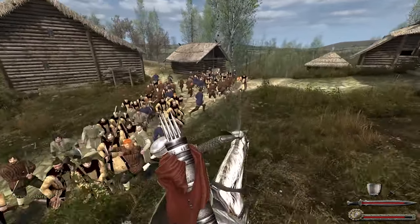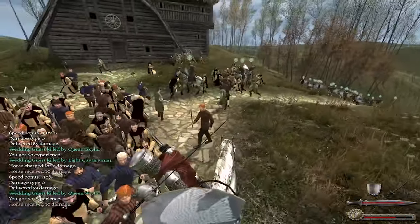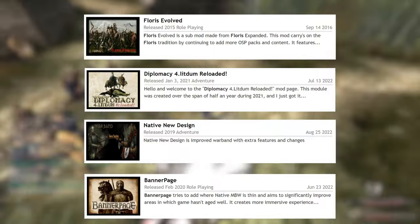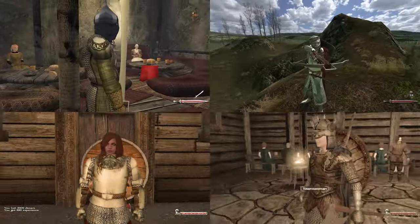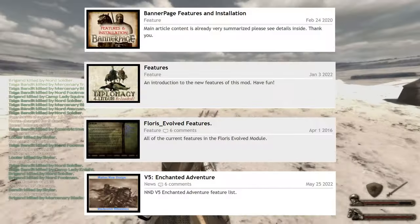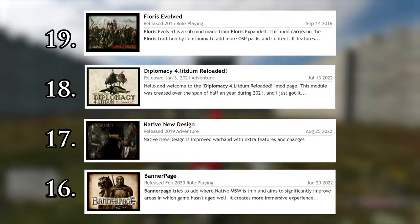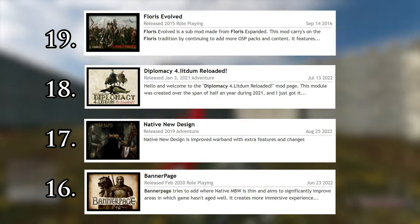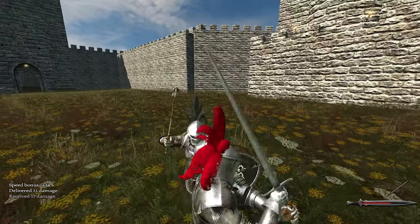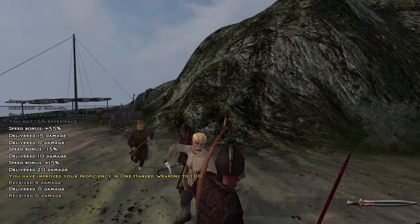Before we go to my top picks, we have some honorable mentions — mods that are really good that I enjoyed but would not choose as top picks and don't belong in any previous category. These are Floris Evolved, Diplomacy for Let Them Reloaded, Native New Design, and Banner Page. All of these mods were made with the same goal: to improve upon native Calradia by adding new features without changing much of the world or factions. Which mod you prefer will probably depend on the slightest tweak you prefer most. Banner Page seems the most ambitious and recently got an update that secured its spot. But what they aim to do is what I like the least — I really like a change of world and scenery, so giving Calradia a makeover is great, but it's still Calradia and it still gets old.